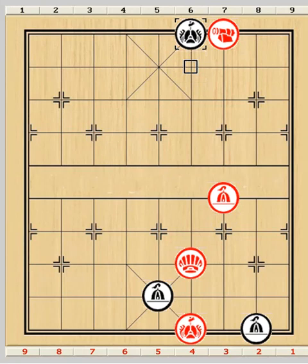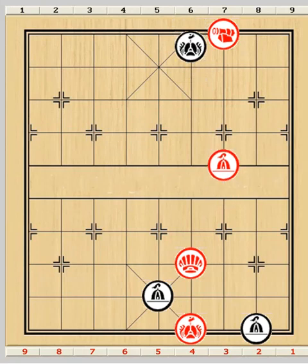If Black plays pawn 7 to 8 instead, then cannon 3 to 9 followed by cannon 9 minus 9 will win the pawn and the game easily. Likewise, Black's pawn 7 to 8 here will be punished by Red's pawn 3 to 4, driving the central pawn away.